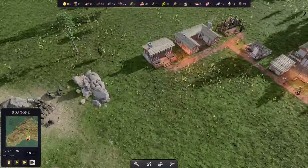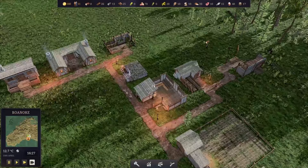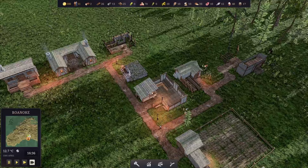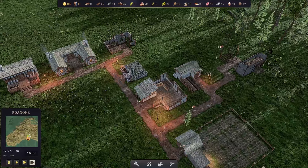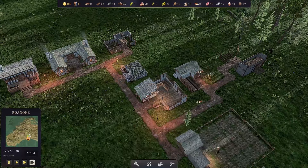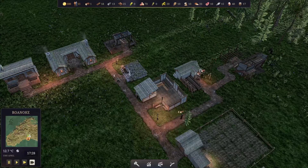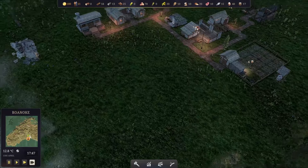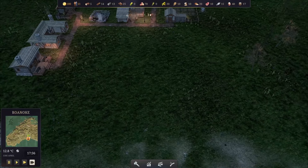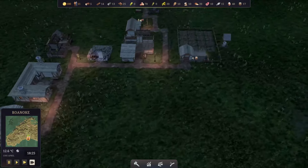The quarry is getting set up - there are some stones over there with our woodcutters, and we need to do a little bit of management with the villagers. Once we get the stone production and plank production up, we're going to start building a couple of houses and make a small living area right around here in the middle of the map.